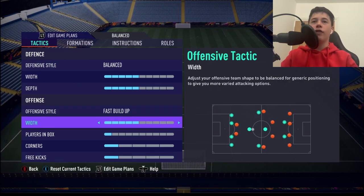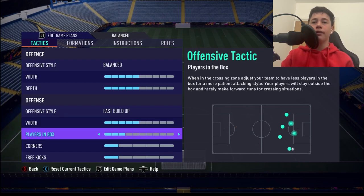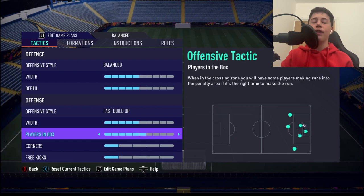Our width is going to be 5. We don't want to go too wide — otherwise we're turning into a 4-3-3 — but if we go too narrow, we won't have any wide attacking support and nobody will be there to whip a ball in. Players in the box is going to be 6. With this formation we have 3 CAMs and 1 striker — they all want to get into the box to overload it and cause problems for their centre-halves and fullbacks.